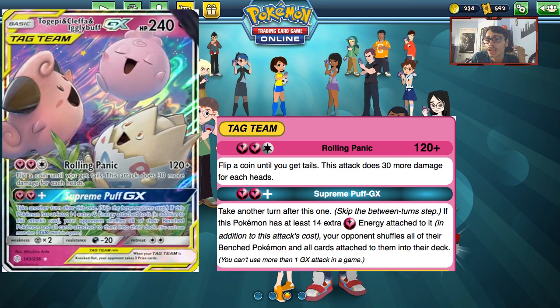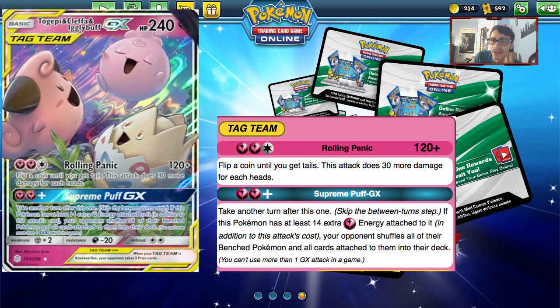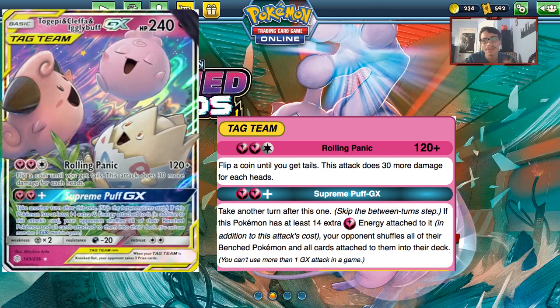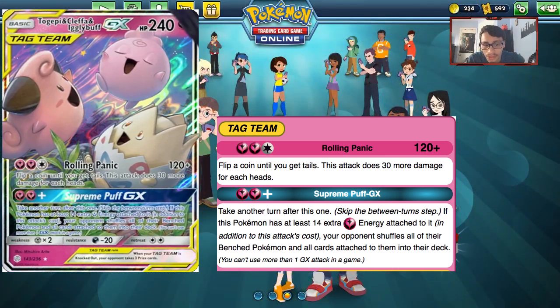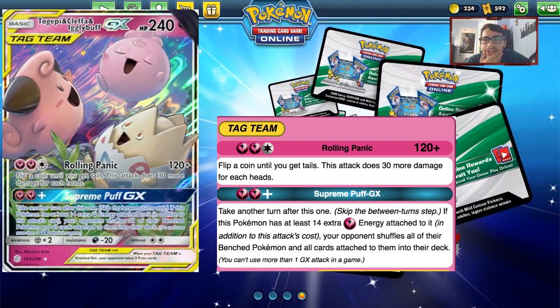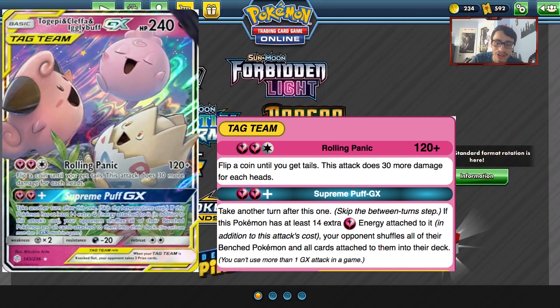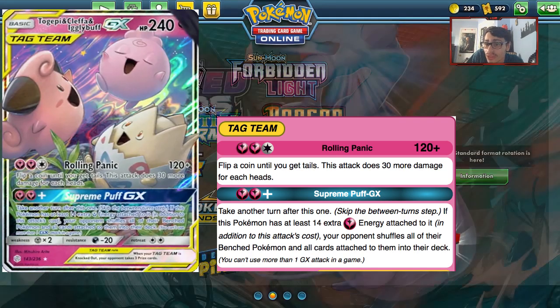The main issue is you need 16 energy, which is almost impossible to get going in Standard. In Expanded there are some talks — maybe with Togekiss or Xerneas with Geomancy — so there are some ways it could work, but even then it's too niche. It's definitely the worst tag team in the set. It's the funniest and has the most interesting GX attack, but it's probably not going to see any play because it needs too much energy and its first attack is just too weak.